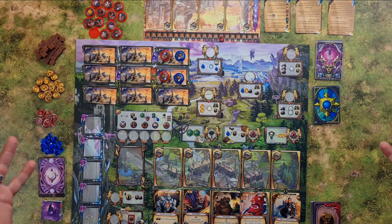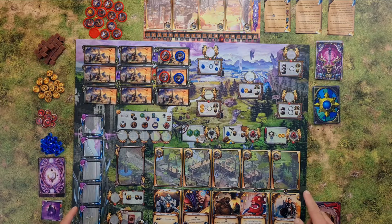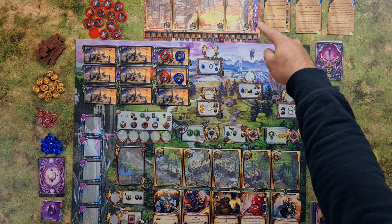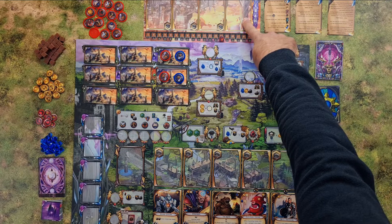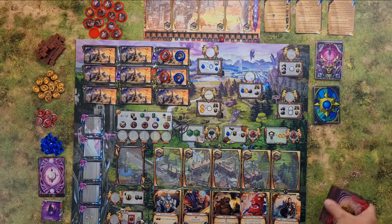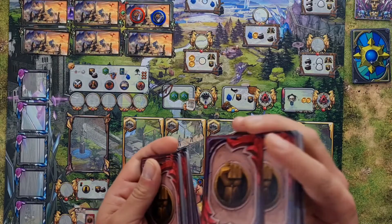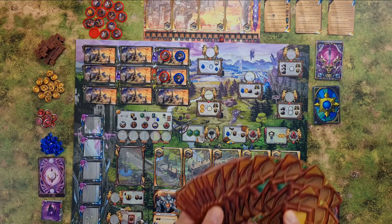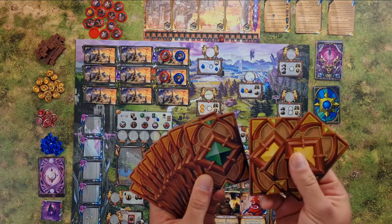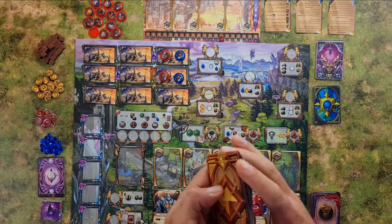So this is the setup of the board. You should start with placing out the board in the middle of the playing area for both players to reach. Both players should get a player board. You should take the unit deck, mix it up real good, take the top five cards and place them out on the market. Then you should take the outskirt offers, take two legendary buildings and mix them in with the green outskirt offers.